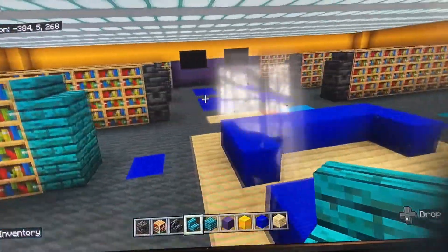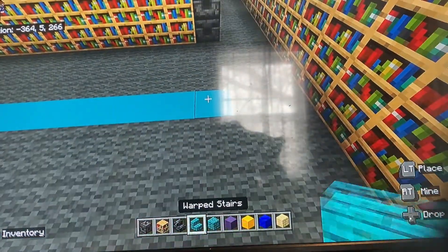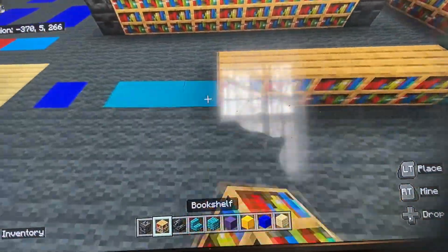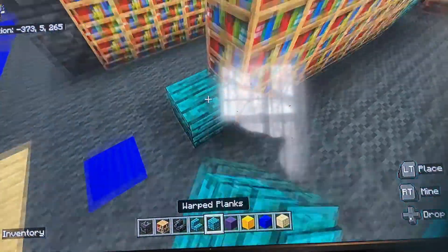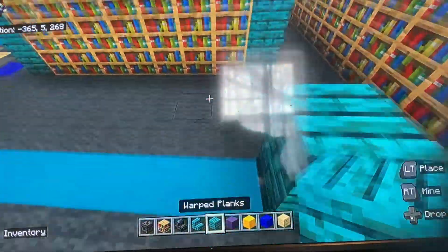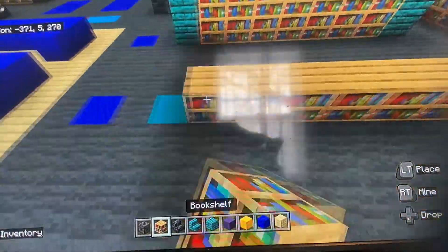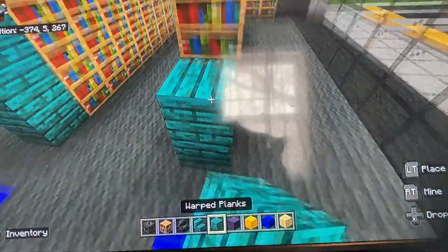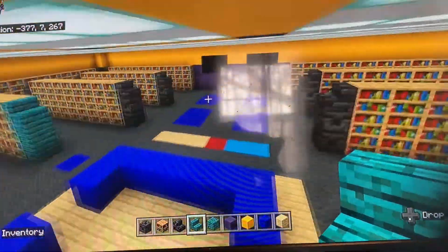Do the same on the other side: gap of three from the other shelves, two warped planks, warped stairs, seven bookshelves going to the other side of the store, two warped planks on top, warped stairs, and then gap of three with the same thing. That's all the shelves completed.